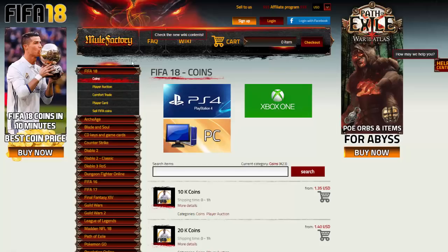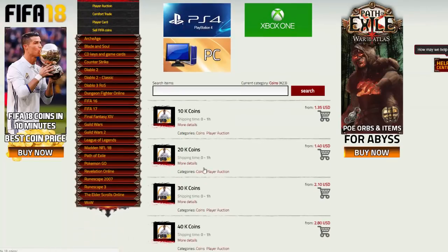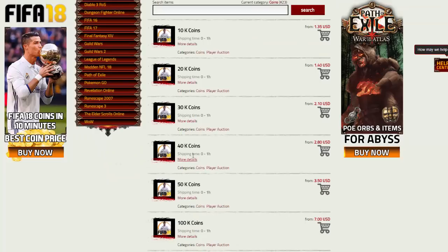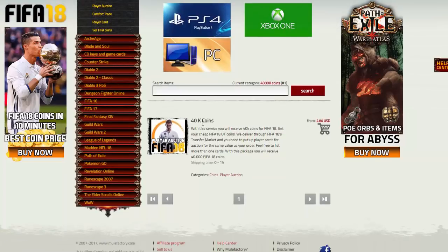Make sure you check out MuleFactory.com, link in the description, and use code OwenFIFA for 5% off. They sell coins and lots of different games as well, such as League of Legends, RuneScape, and loads of different stuff for every game you're playing. Use OwenFIFA for 5% off - it's quick, reliable, very easy, and they do cover the 5% EA tax.